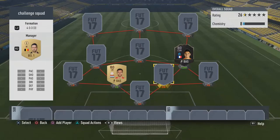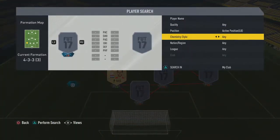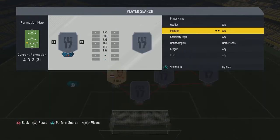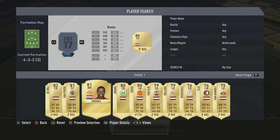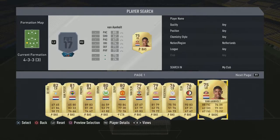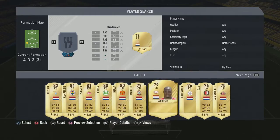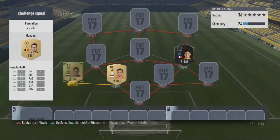So where do we start with this squad? Let's see what Dutch players I've got: Jethro Williams, Van Aanholt, De Vries, Van Persie, Bruma. De Pai could come in, Van Dijk could come in too. I've got a few options. I think I'll go with Van Aanholt at left back — I haven't tried him before. Let's put Van Aanholt there.